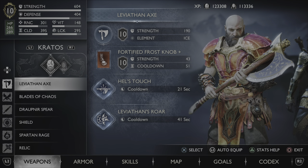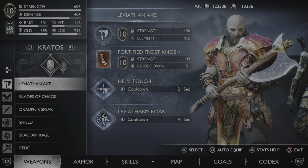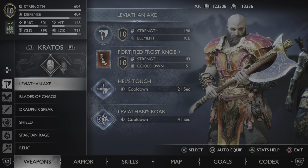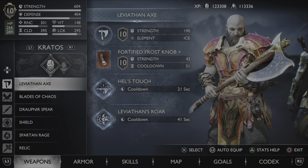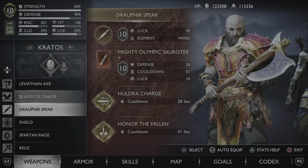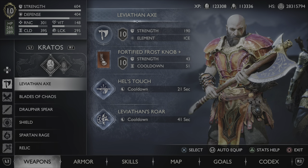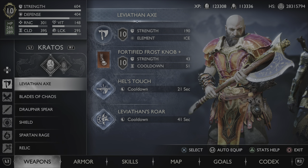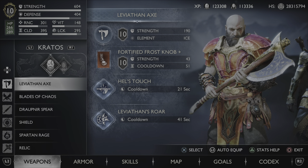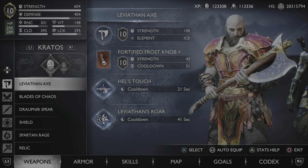First things first, this build is meant for New Game Plus. If you look at the top left, my character is level 10. To get to level 10, you need to have everything upgraded to level 10. If your weapon is not level 10 you need to get Primal Flames. My weapon, the attachment — they're all level 10, same with my armor. If you copy my exact build and your stats look different than mine, that's because you haven't collected all the Yggdrasil Dews, the Nornir chests, and there's a side quest that gives you plus 5 on every stat. Those are all permanent boosts.